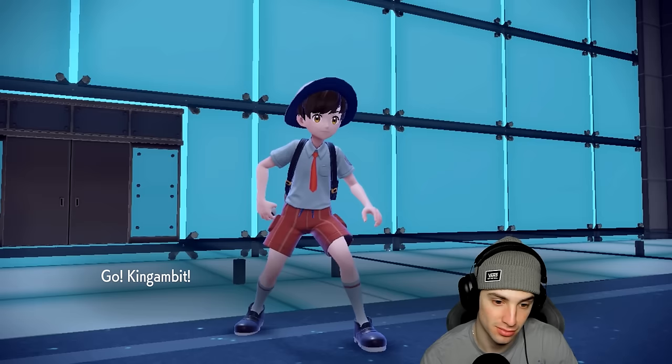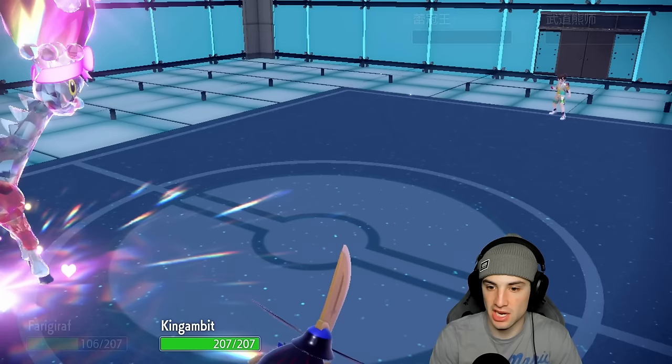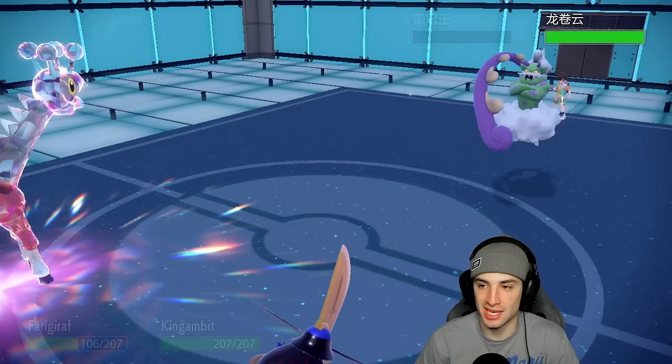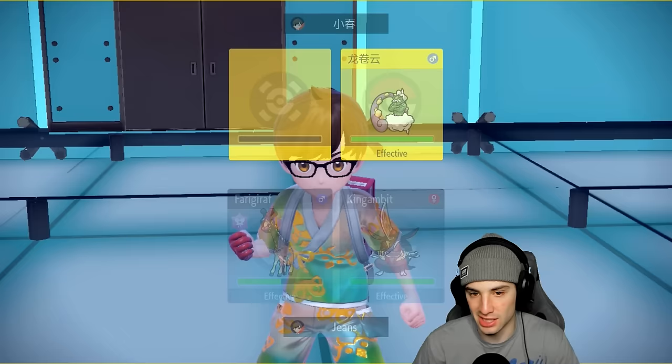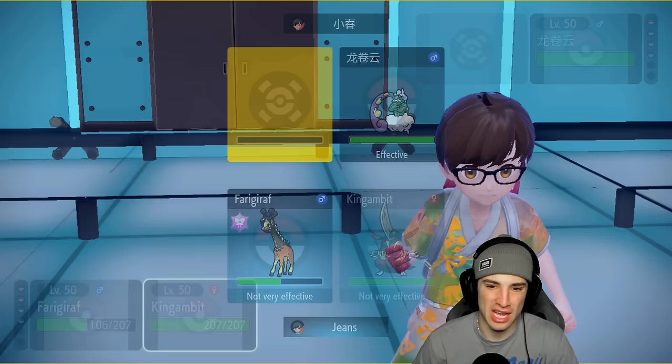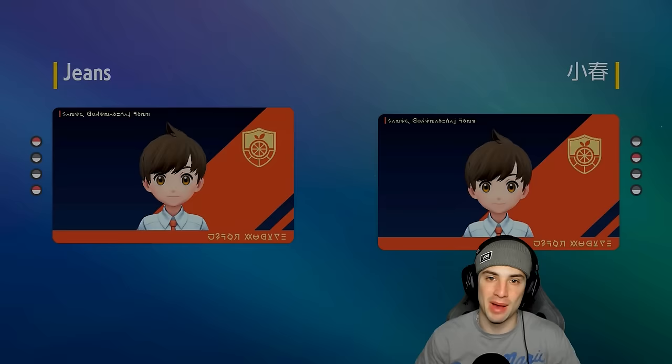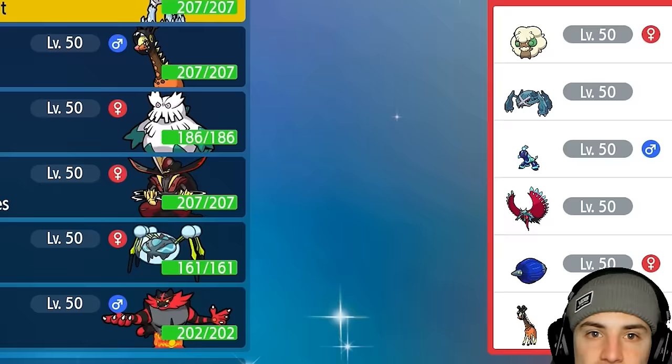It turns into a 2v1. King Gambit comes out and it's just Tornadus left — wrap it up. Dazzling Gleam and Kowtow Cleave with big STAB damage, and they end up canceling the battle. Quick win in match number one — let's hop into a second match and try to go back to back.